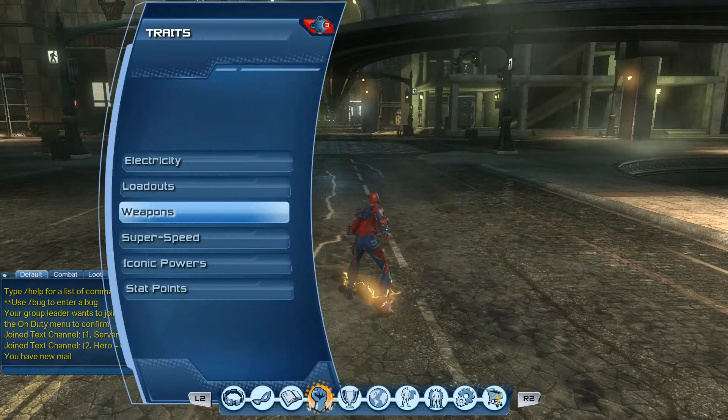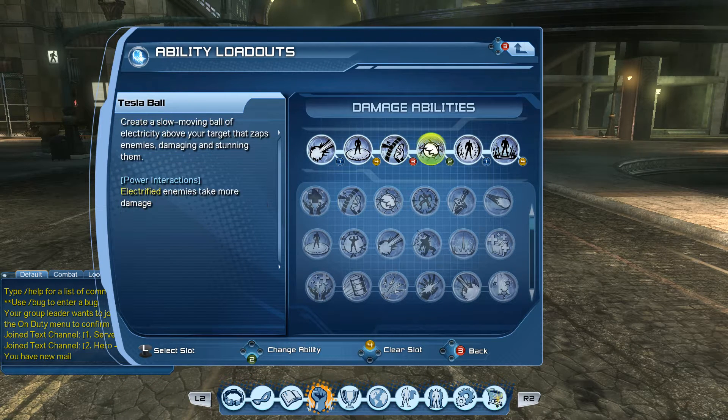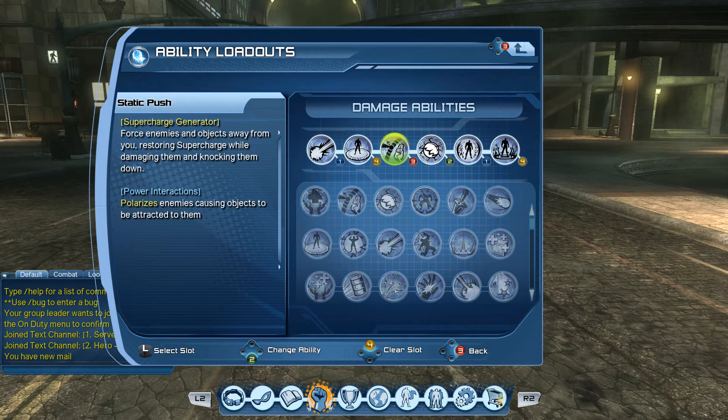I'll start off by going into the loadout to show you what I'll be using to build supercharge quickly. In this case it'll be static push. For ice it was another power, but for electric it's static push.